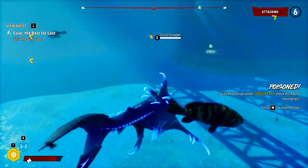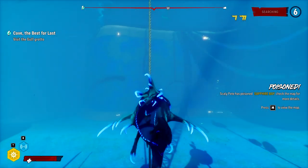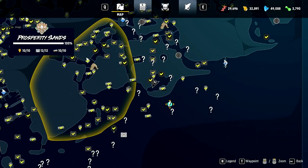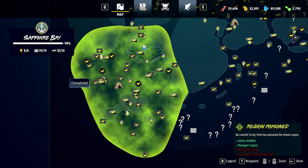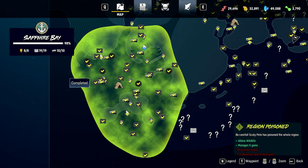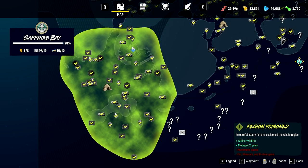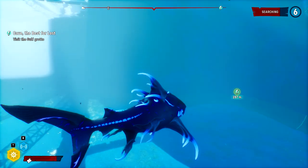When he's not hunting down sharks, he also captures orcas and sells them off. Scaly Pete has poisoned Sapphire Bay. Be careful - Scaly Pete has poisoned the whole region. Albino wildlife, mutagen X gains, minus movement speed, minus fat, minerals, and protein gains. That doesn't really affect us - we only have one reason to go back there. But I'm guessing that's going to spread through the other areas.